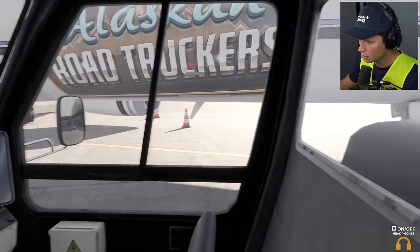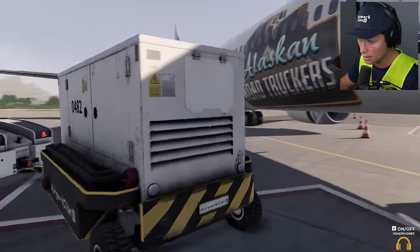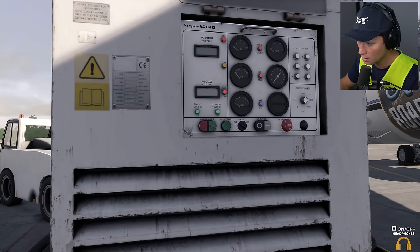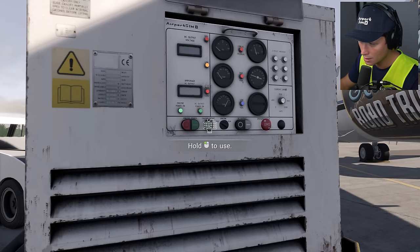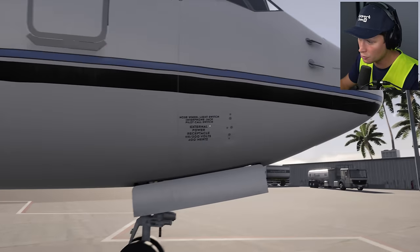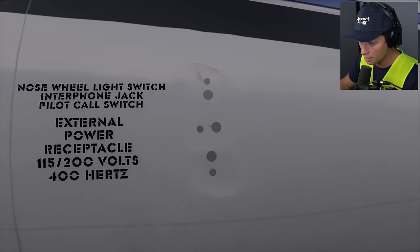Be sure not to run into anything here. That looks good to me. Now we're going to get this thing started — we saw this in the last episode. We need to click that and then hold this. Take our headphones off so we can hear things now. Beautiful. While that's running and warming up the oil temperature, we're going to try to open this.